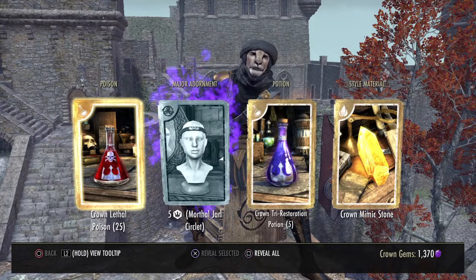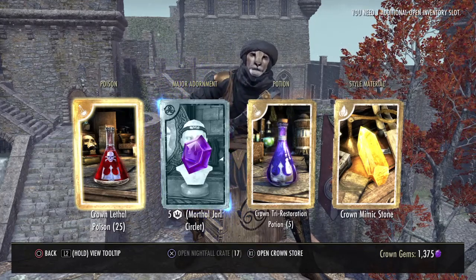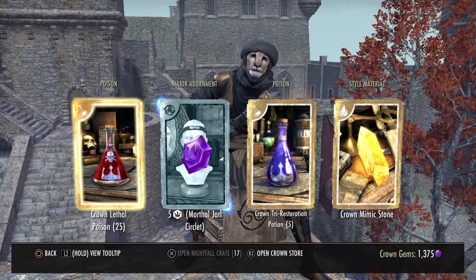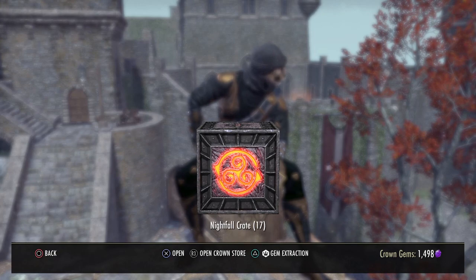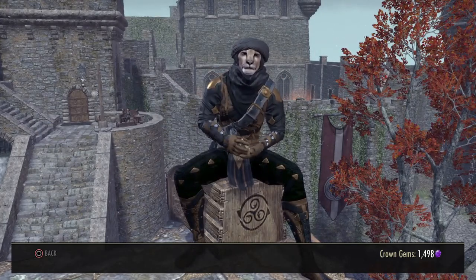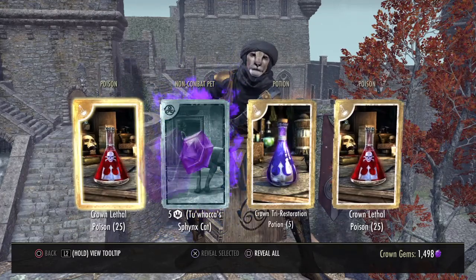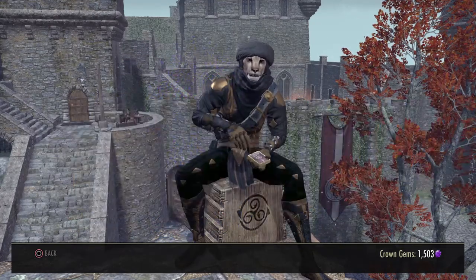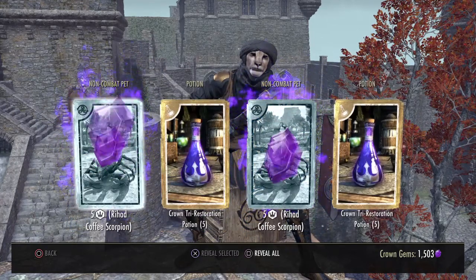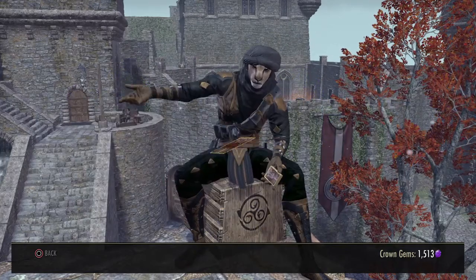Select your rewards, my friend. Another go-round, my friend? Select the crate and we can begin — an excellent selection. Choose a reward. These precious gems can be traded for valuable rewards. A favorable selection. You already had that, so you got gems instead. Very nice.